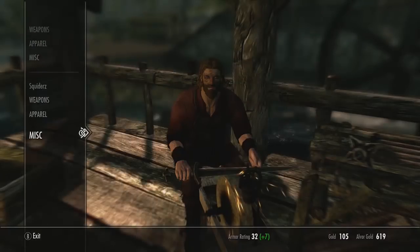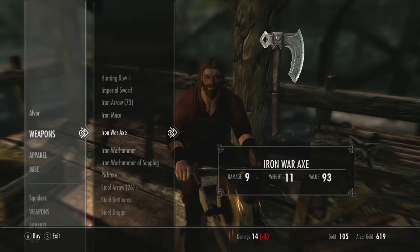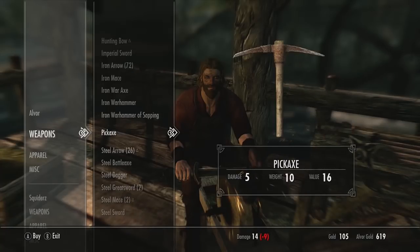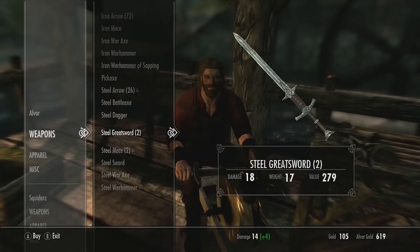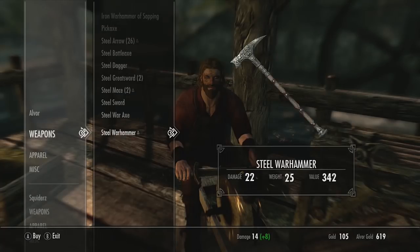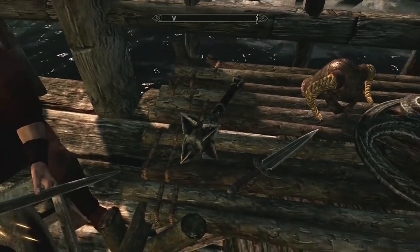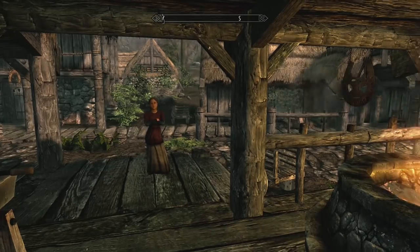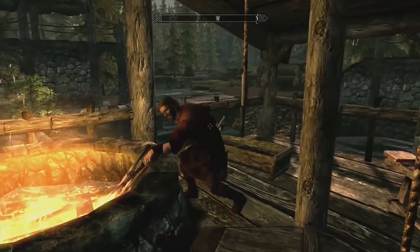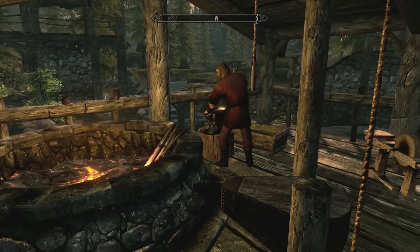Items above the divider line belong to the vendor, items below belong to you. To buy or sell press A. I need quite a lot of clothing for Squid. We've got a hunting bow, imperial sword, iron weapons - loads of them. There's a pickaxe. Steel is better than iron - that looks pretty cool. Steel sword, steel hammer - I'm not sure, I'll choose in the next episode. Right guys, unfortunately this is the end of the episode! My name's Squid - I hope you're enjoying this playthrough. We've met Sven the chicken, Gerdur, and Stump the dog. Thank you so much for watching - see you in the next episode, goodbye!